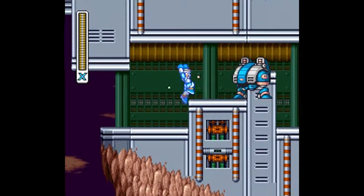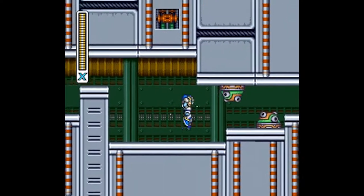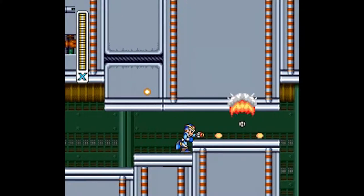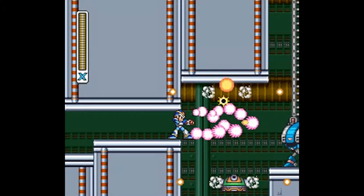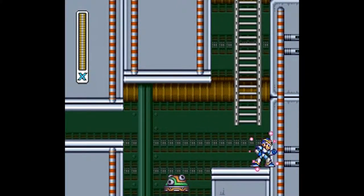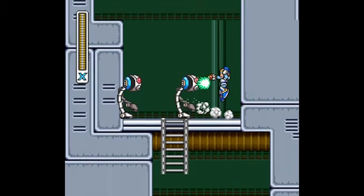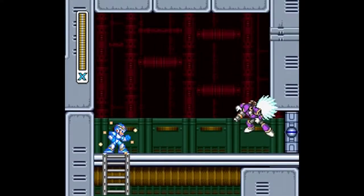Over here is some close quarters combat with very little space to jump over. More turn cannons, as well as gun bolts. Here is where you really want to use your special weapons, like the shotgun ice or the fire wave, which I should have done over here instead of just using my base weapons. Especially the shotgun ice, which will make targeting these turn cannons much simpler, as well as these ball debuts. They're kind of hard to hit without using your special weapons.